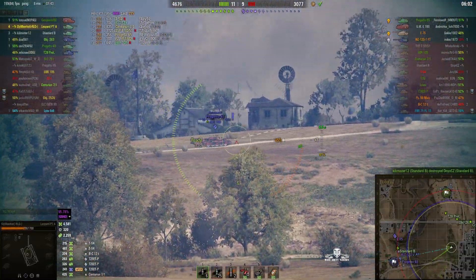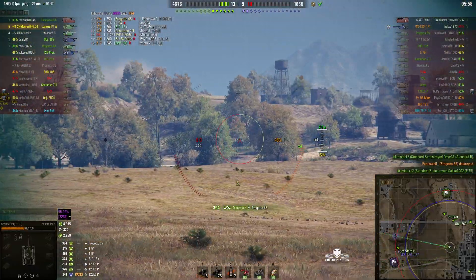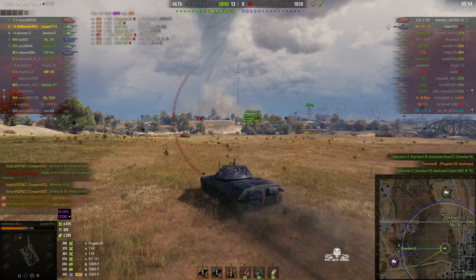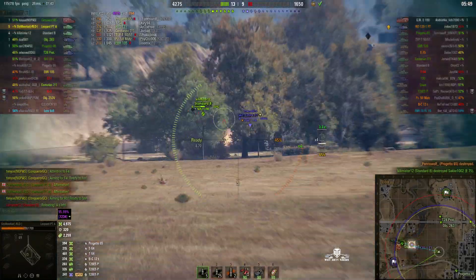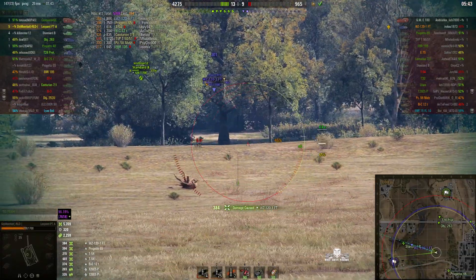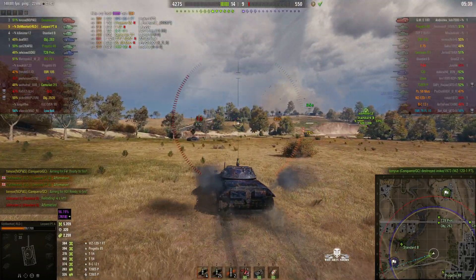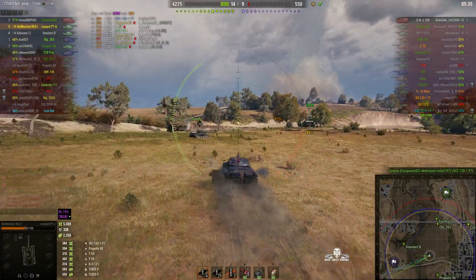They've just lost their Standard B. Progetto goes — beautiful shot, five kills. Now E75, where are you? He's been killed — Standard B got him. And that means now they've got the Wizzy 120. Is he looking this way? I think he might be looking the other way at the Standard B. And he's gone, taken out by the Conqueror gun carriage. That means there's only one enemy left — it's the arty.